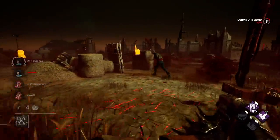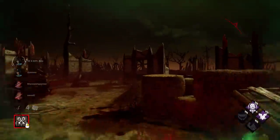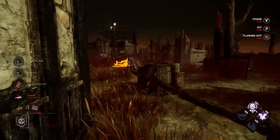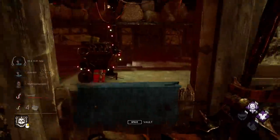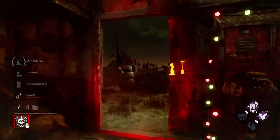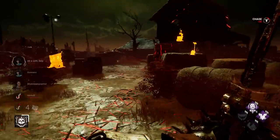I would imagine this pallet's gonna go down — yep. We're able to juke him out and we still aggroed him too. Dead Hard? Wait for it — nope, no Dead Hard there. Stay away from this damn window — I almost vaulted it. So I'm gonna guard here. Hey, Jane's poking over here — what survivor is this? I can't tell.